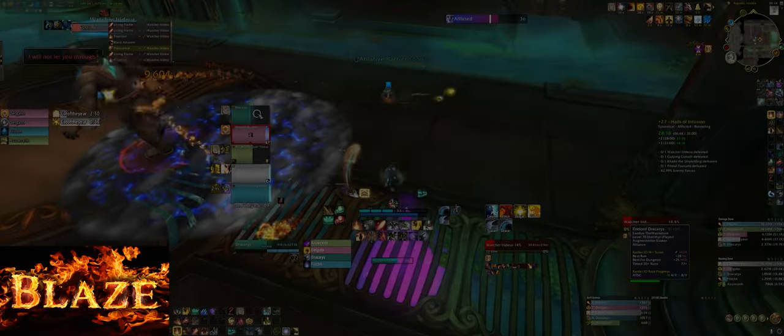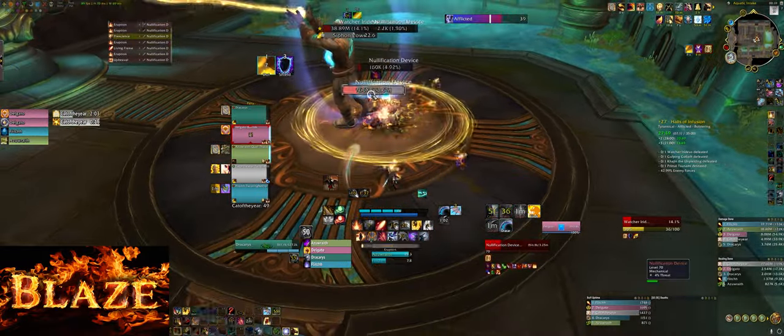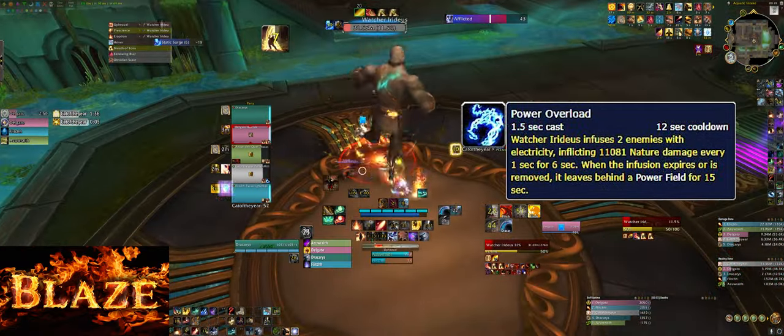I'll jump right into the first boss intermission. Make sure you place the heads under the boss to break its shield. When the boss casts Power Overload, the two players who get the debuff should be standing on each other to drop the pools, and then move to the other side.